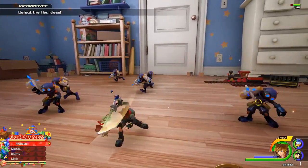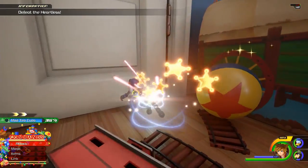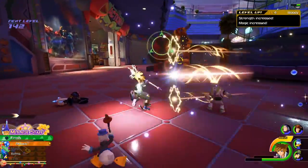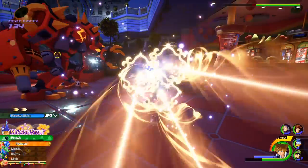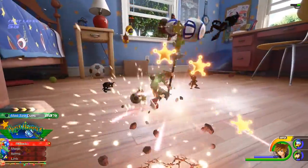The playable section of the Toy Story world, which felt pretty dang great and was reportedly a mere 30% of that area, sees Sora, Donald and Goofy shrunken down into action figure form, teaming up with Woody and Buzz to investigate a heartless-sparked disturbance at Galaxy Toys, a three-storey emporium that's the stuff of childhood dreams. But before that, you get a chance to explore a stunningly spot-on recreation of Andy's room.